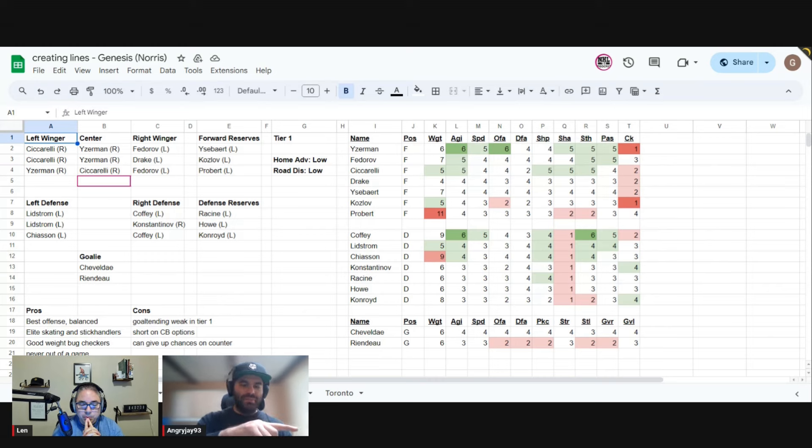If you want to diversify your lineup, Dallas Drake can play right wing like Neil Broten — he's almost as good and useful in tier-one matchups. He's got decent skating, just enough skill to put in a backdoor one-timer or take a play to the net. Beyond him you don't really need much depth. Isobert is fine — basically the equivalent of Joe Murphy in Chicago. Kozlov is an extra weight bug guy, and Probert is your big CB muscle, a little tricky in tier one.